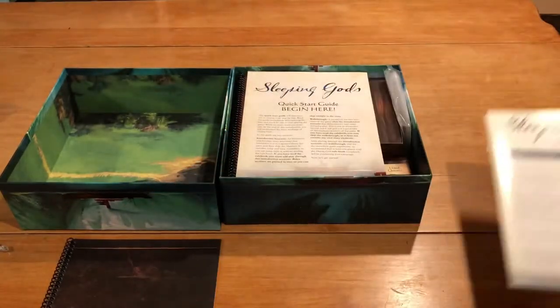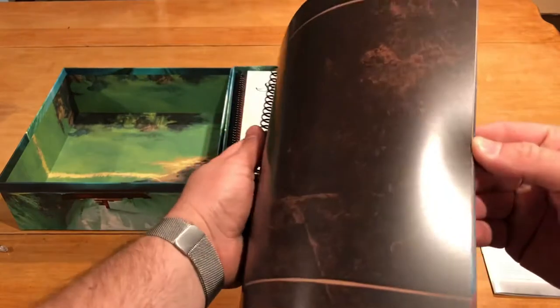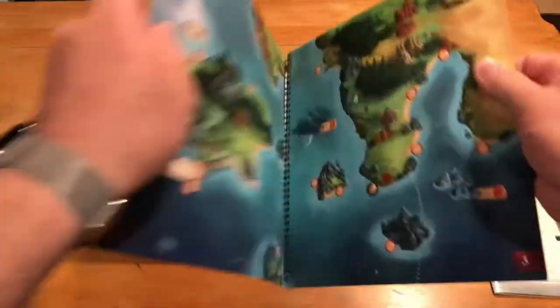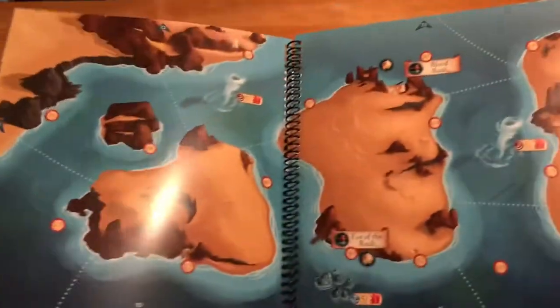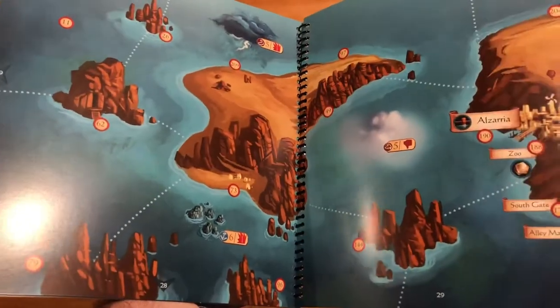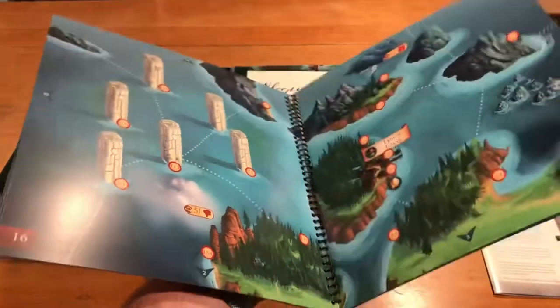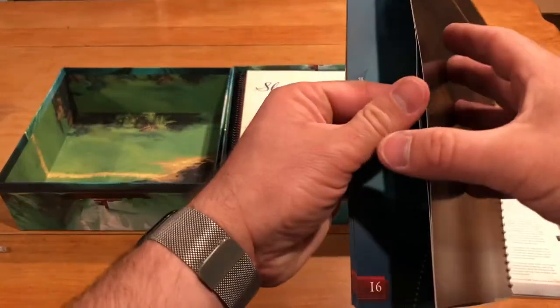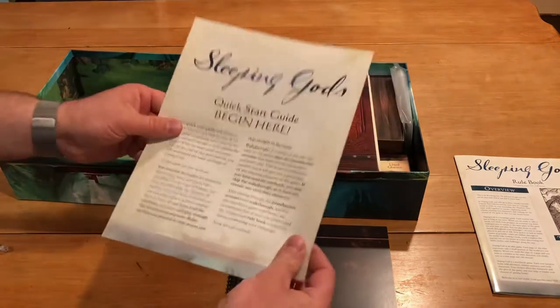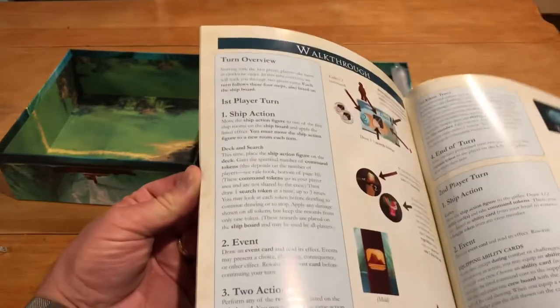Lots and lots to discover in this bad boy. So this looks like a book of maps — kind of your map game board here, with different kinds of islands and artwork. These look well drawn. Plenty of places to visit. My guess is you'll be using that as the map. We've also got a quick start beginner guide here, which is cool. That'll give you the basics of how to play and what to do — a little walkthrough there.